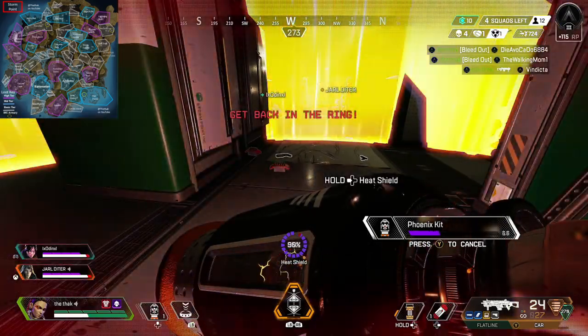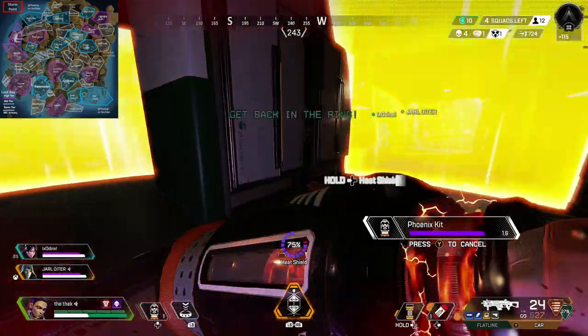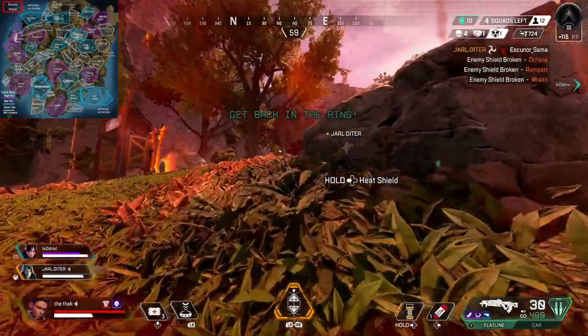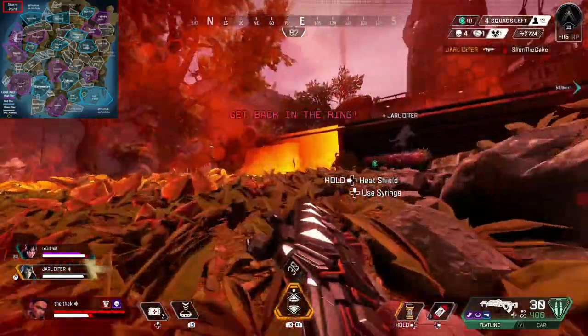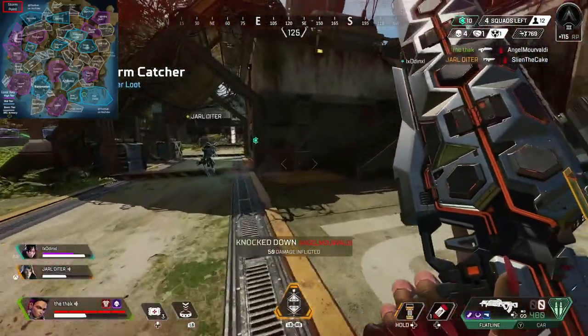Remember, in ranked this season you need both kills and placements. Lots of early kills outside the top 10 really won't help you rank up. But at the same time, placement in the top 10 without any kills also won't help you rank up faster due to the higher entry costs this season.